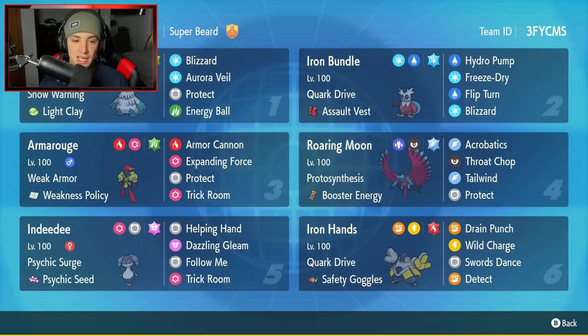Flip Turn allows us to actually hit Armourouge, proc its Weakness Policy and Weak Armor ability, and then swap it out while getting Indeedee in at the same time. So that combo seems really really strong. I'm super excited to use it. Iron Bundle has a Choice Drive and Assault Vest as item. Then its other three moves are going to be Hydro Pump, Freeze-Dry, and Blizzard, which hits 100% of the time in the snow.